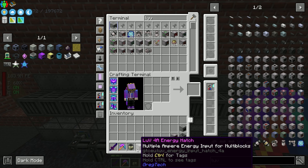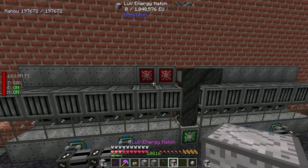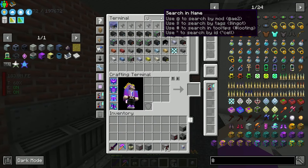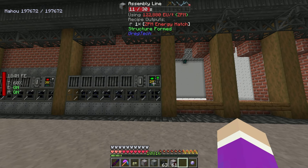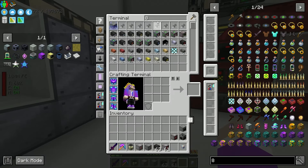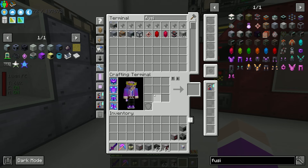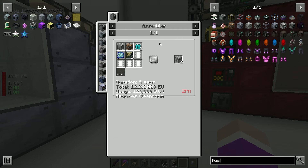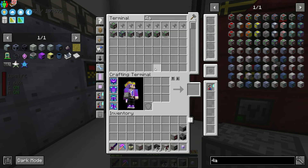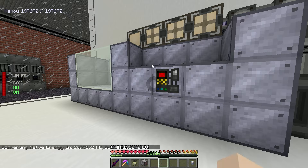Searching ZPM - we should be able to craft the energy hatch with everything available. Wait, it also requires ZPM tier power. Right now we have an LV 4-amp energy converter - not good enough. We need two UV energy hatches. Even though the 4-amp one seems equivalent to two, it just overclocks rather than providing a new tier of crafting. To craft it, you need two identical energy inputs.